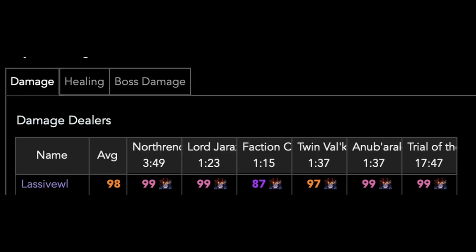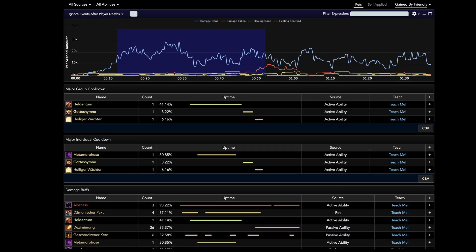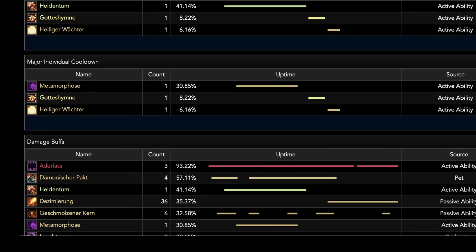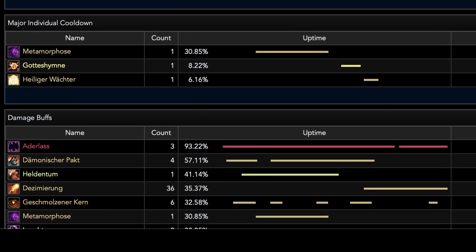I ruined my awesome 10-man run at Twin Valkyrs by canceling too late and losing my Flare proc before my pet could crit again, so I didn't have Demonic Pact for the last 30 seconds of the fight during execute.